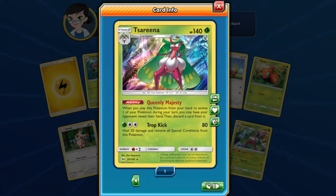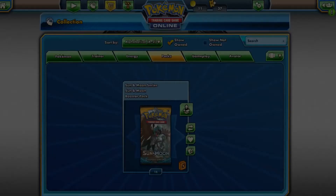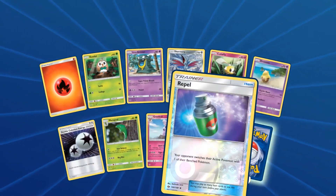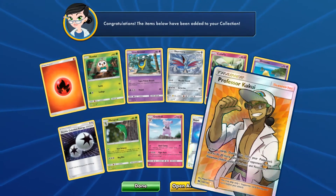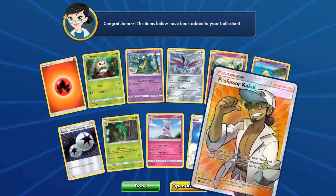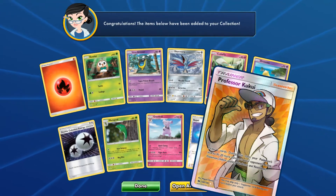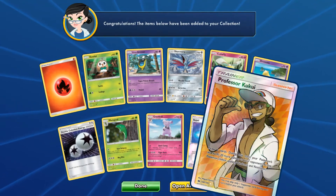She's so sassy — she's like 'you peasant, show me your hand, and I want this one — off with his head!' Another what? Double full arts! Two full art Solgaleos and two full art Kukuis — for a total of four full arts! Are you kidding me?